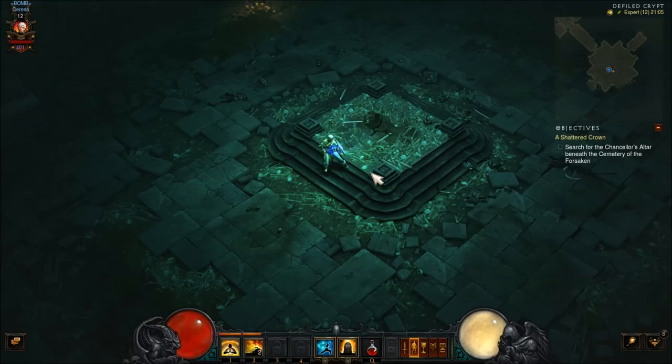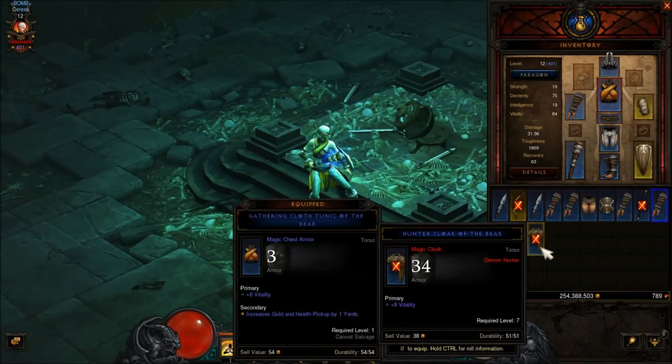Hey guys, welcome back. It's Hatomo Burrito, part 6 of Diablo 3. We're still in this tomb. We just got a bunch of abilities, and we're getting yelled at for our inventory, too.